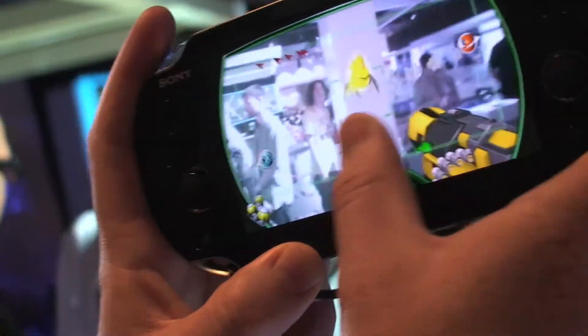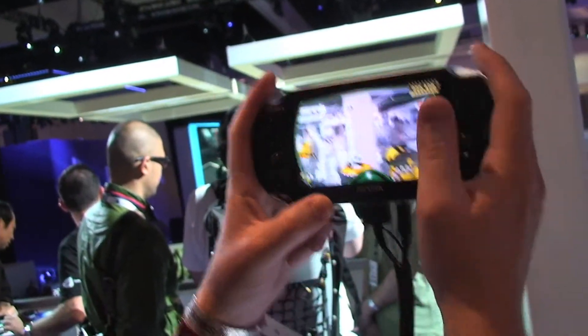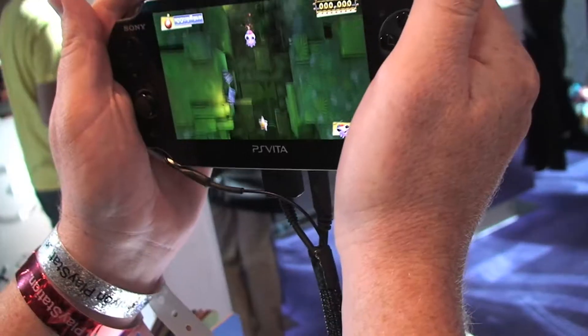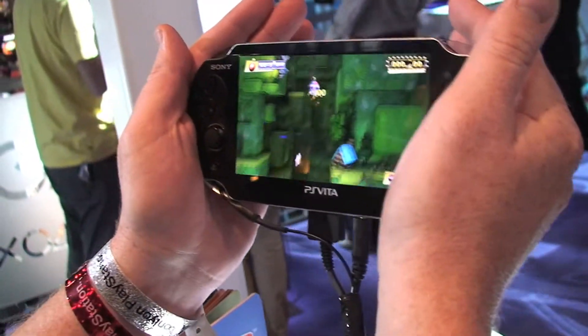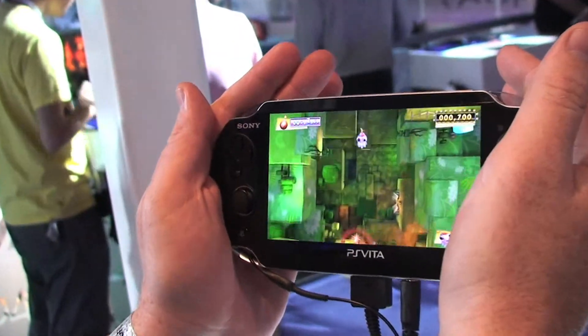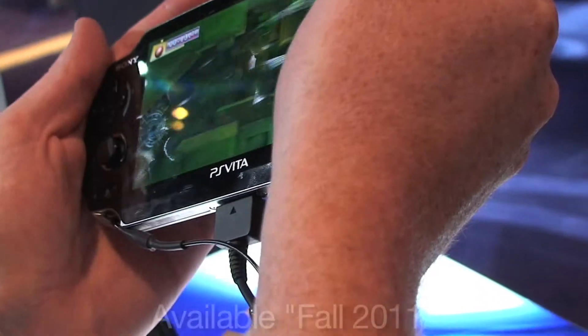Here we're also using the front touch — when you get gunge on the screen you can clear it away by rubbing on the screen. Here I'm using subtle movements, tilting using the six-axis to drop through the maze and land on the bomb. It'll be available at launch.